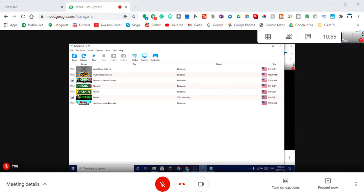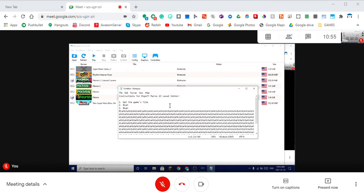Let's say you want to use a rip-off Mario 23 level editor, but the first thing you need to do is get the game's files. How do we do that? How do we extract everything out of the game?